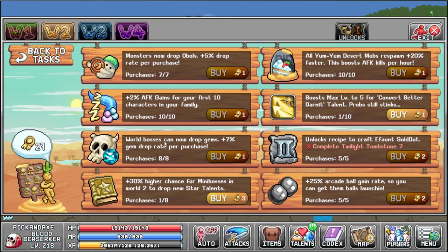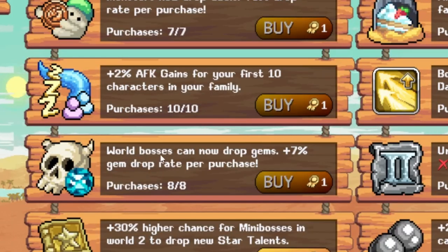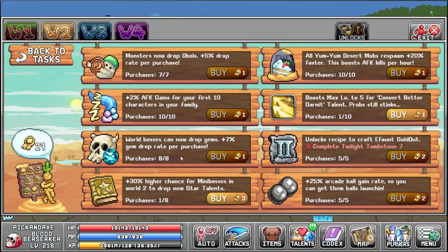To get world bosses dropping gems you have to reach world 2, then buy this upgrade: 'World bosses can now drop gems' — 7% gem drop rate per purchase. This one is pretty important but not priority one. You really only need one point in it just to activate the chance.